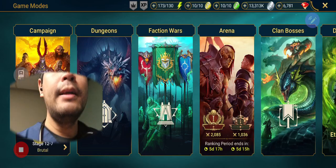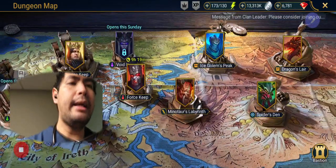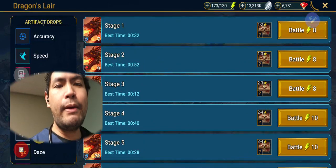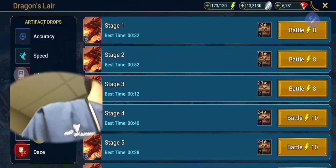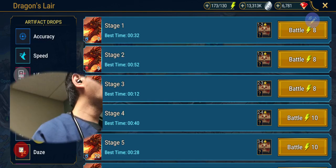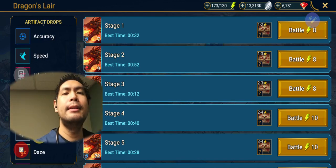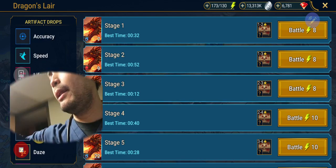So first, let's do Dragon's 20, because that is kind of like the creme de la creme. Let me get my vitamin drink. Alright, check my heart rate.